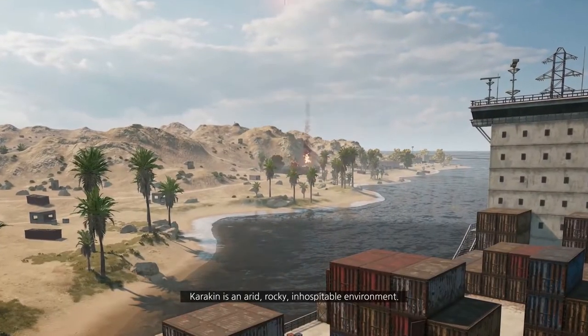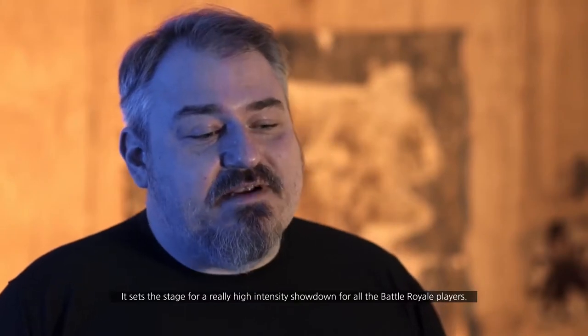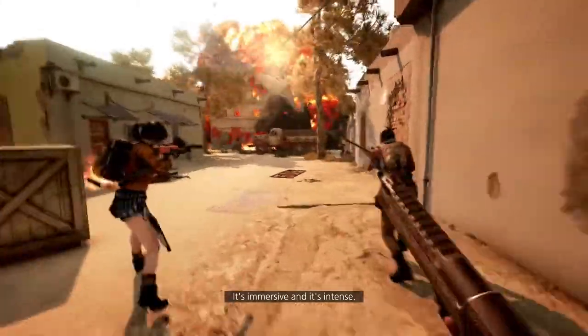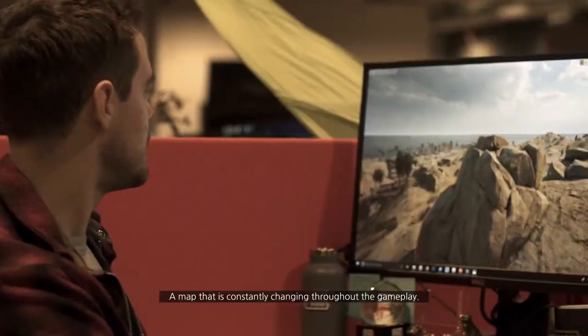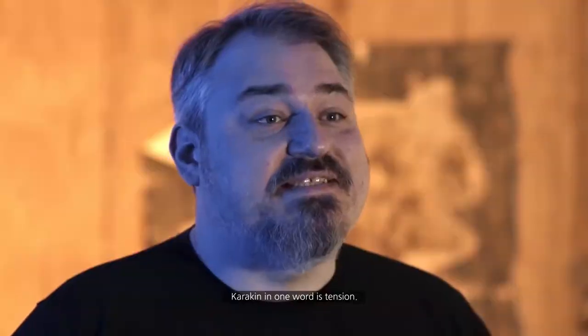Karakin is an arid, rocky, inhospitable environment. It sets the stage for a really high-intensity showdown for all the Battle Royale players. It's immersive and it's intense — a map that's constantly changing throughout the gameplay. Karakin, in one word, is tension.